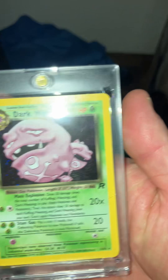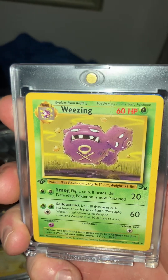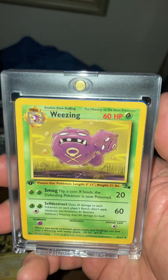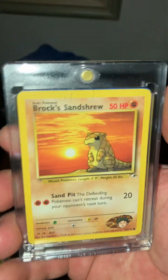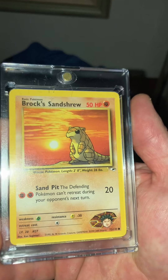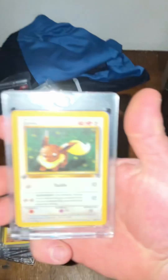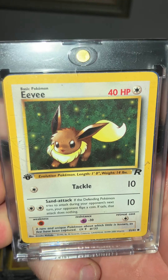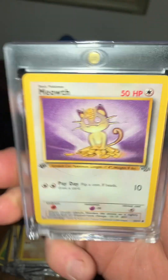I got my holographic Weezing, Dark Weezing, and one I just got in the mail — Weezing first edition Fossil. This was out of a collection I paid $225 for. This is Brock's Sandshrew. This also came out of that collection — Misty's Shellder. Here is a highly valued Dark Team Rocket Eevee and first edition Jungle Meowth.